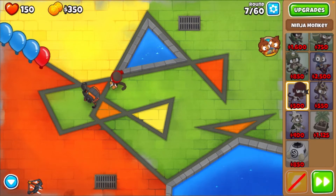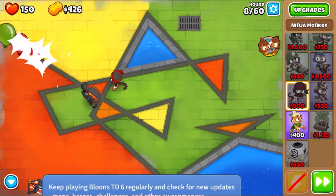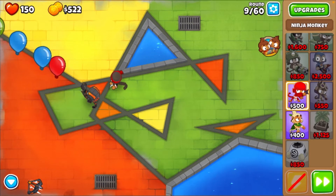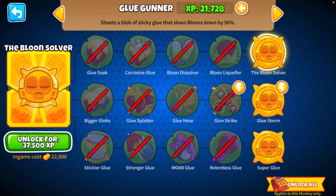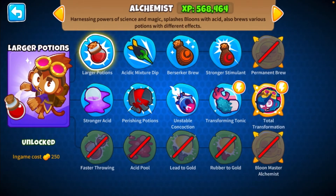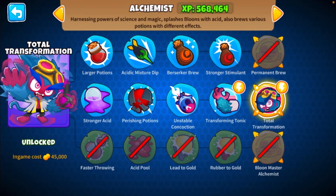Next I'm going to save up for an alchemist to buff up the ninja monkey and Quincy so they can pop some leads. Sadly the ninja monkey has a lot of restrictions, so we only got him early game for those early camos, but we'll have to get other towers. The glue gunner has no restrictions, and the alchemist is pretty good - all the way up to fourth tier on the top path and tier one on the middle path.